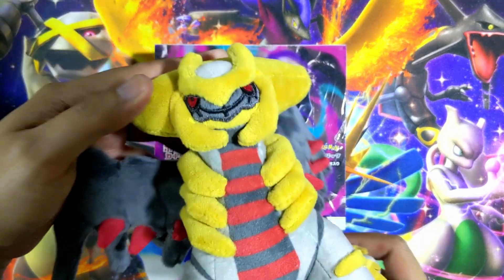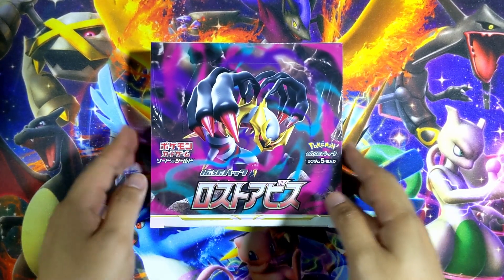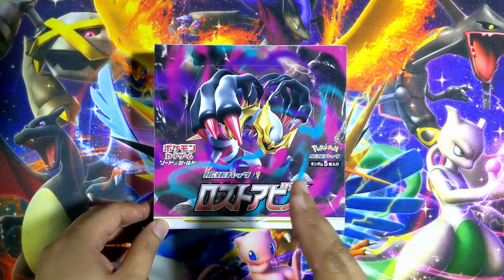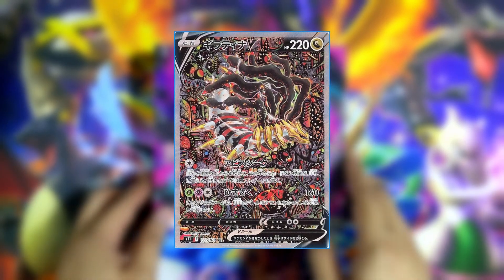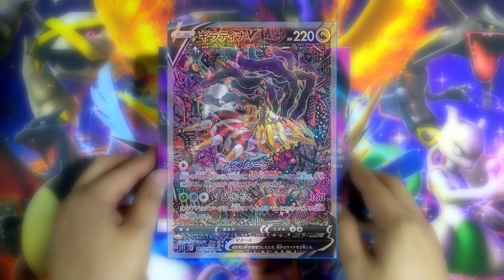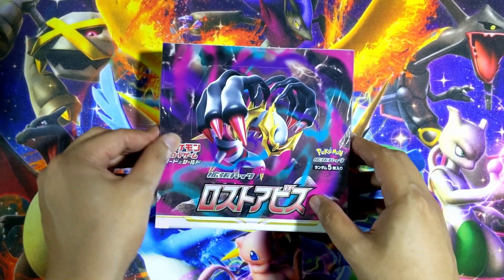In fact, I have a plushie of him right over here. Seeing how it's a set based pretty much around Giratina, I figured, you know what, let's just go for it. And secondly, there is a really gorgeous Alternate Giratina V and I must have it. Whether it's English or Japanese, I really don't care — I really just want that card. So screw it, let's just open up a whole booster box of it.